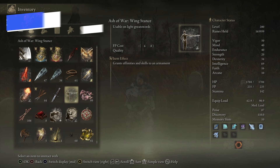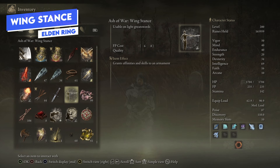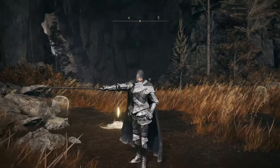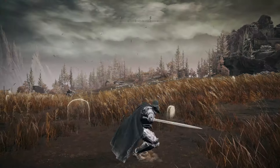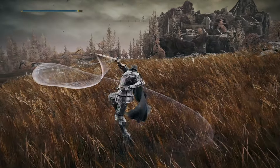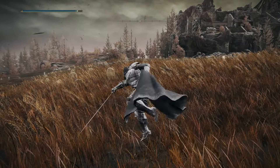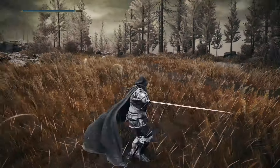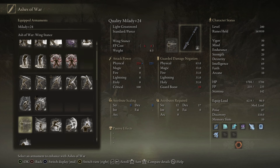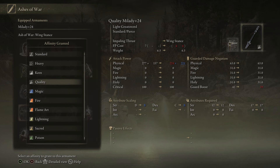Next we have Wing Stance — everyone's favorite from all of the previews. This pulls your weapon out to the side, the normal attack triggers a fast rapid three-strike combination, and the strong attack lets you leap in the air and land with a thrusting animation. This is only usable on light greatswords, so you have a limited amount of options.